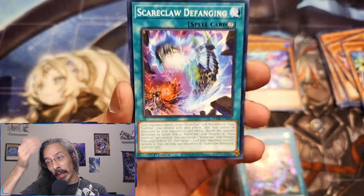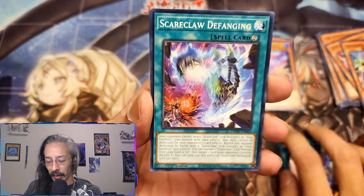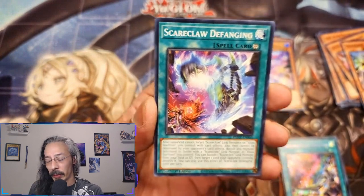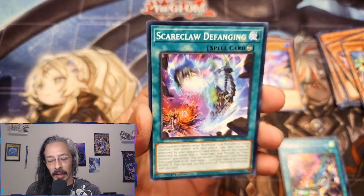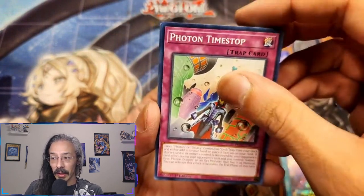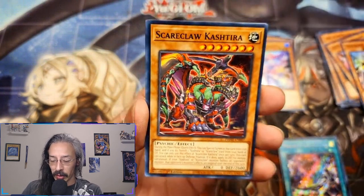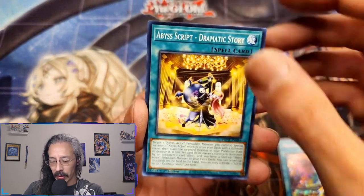I'm actually going to start sweating here in a second. I was not expecting this before I start my work day. I don't even know what it could be right now - it's been so long since I've opened Photon Hypernova. Oh man, if it's a Mirror Jade I am going to scream - I apologize for anybody's ears. Scareclaw Defanging, Photon Time Stop, Circle of the Fairies, Cashtira Big Bang, Branded Fallen, Scareclaw Cashtira, Light of the Branded, Abyss Script Dramatic Story.